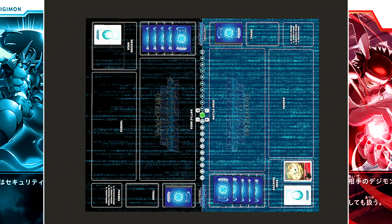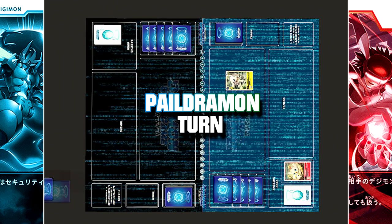In the raising phase, a Digitama is hatched: Poromon. In the main phase, Salomon from the brand new booster is placed for three cost. Turnover and draw.